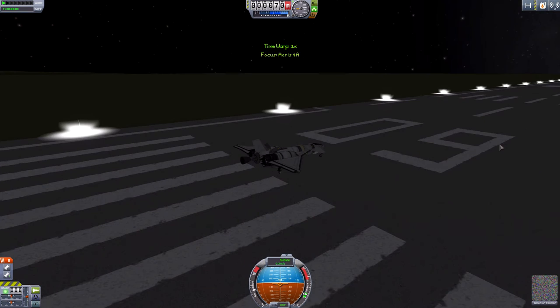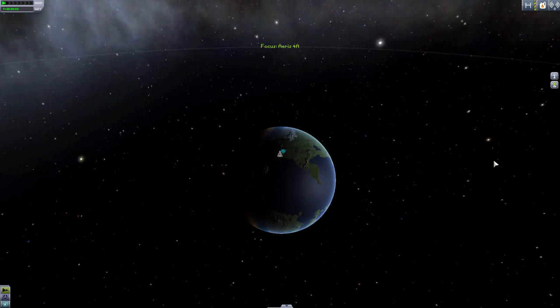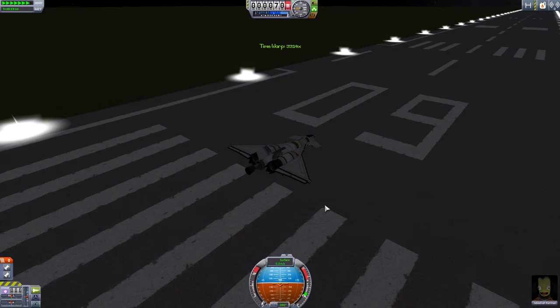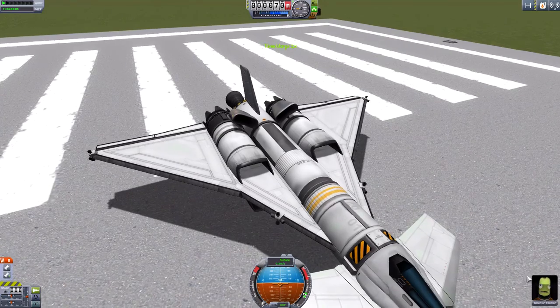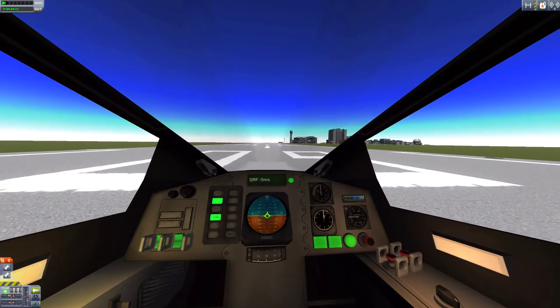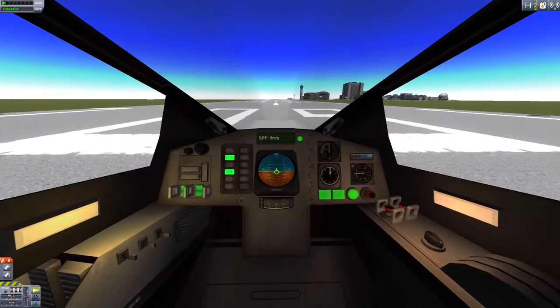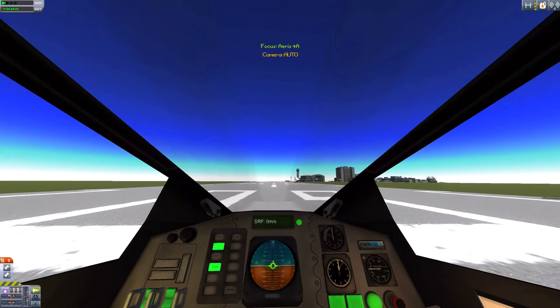They found that the vertical speed or horizontal speed was reading wrong so they've adjusted that. Let's get into sunlight and go to IVA mode. I assume it's been improved — I'm only guessing, I don't use space planes that much. Let's say it's improved, unanimously voted.